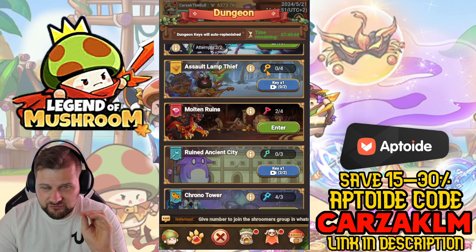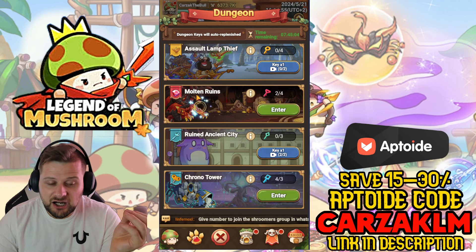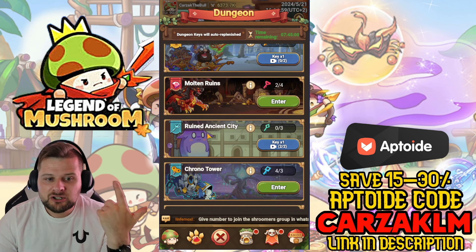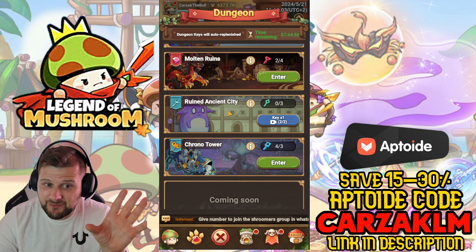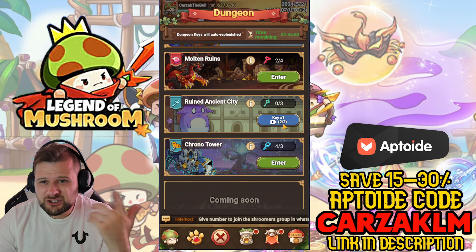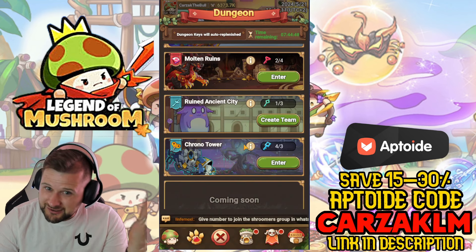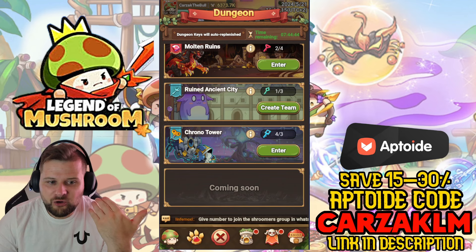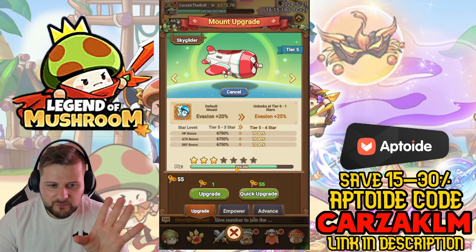The Ruined Ancient City is for your relics. The Chrono Tower is for clock winders to upgrade your mounts. I'll do a separate video on mounts, but this is where we upgrade them — we need the clock winders for that.